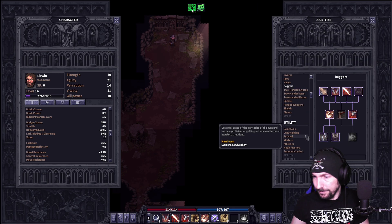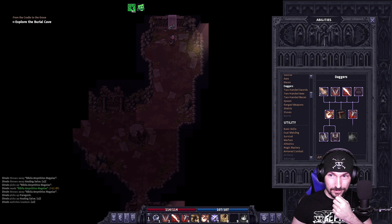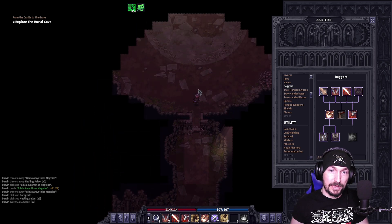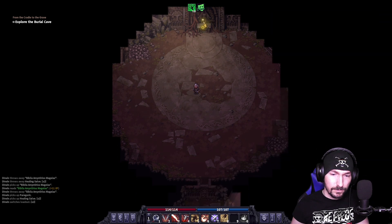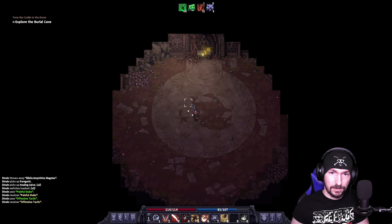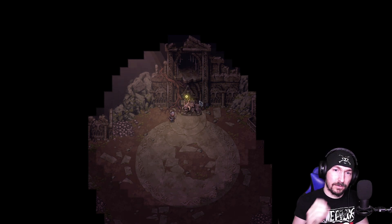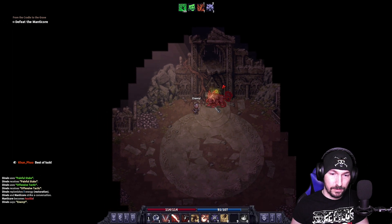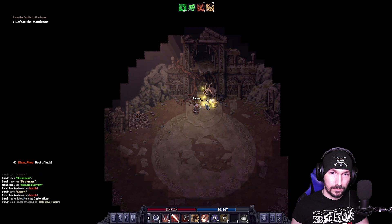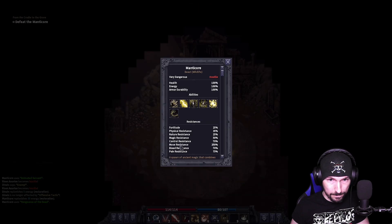And we have a war crossbow — we found it, repaired it, and we're going to use it. It's got daze chance. I doubt you're going to daze the Manticore, but there you go. I'm going to start off the fight with my daggers in hand. I'll probably pop a pair of Gorg later — I don't think I need one right now — just to make sure we have plenty of opportunities to kill this guy. I'm going to get to about right here, then pop number four, number seven, and then head up. I probably should have popped a lucidness too.